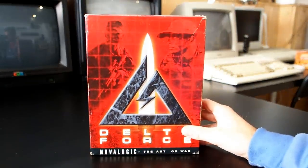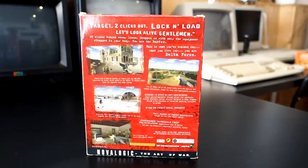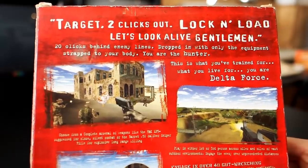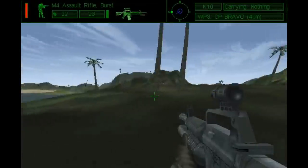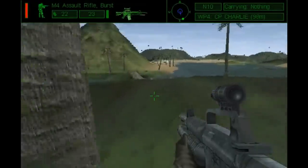Here's the Delta Force box — big box version of course. And other than looking intensely war-themed, the blurb tells you exactly what this is about in a nutshell: Target. Two clicks out. Lock and load. Let's look alive, gentlemen. It's about distance, and this was imperative — especially when you look into the features that made Delta Force unique.